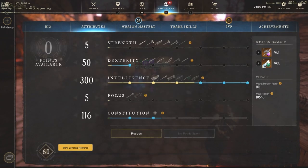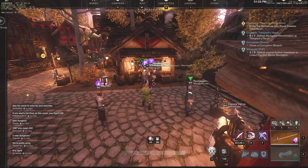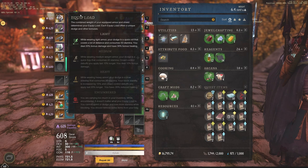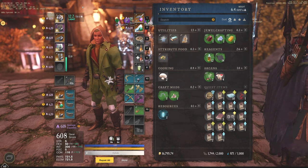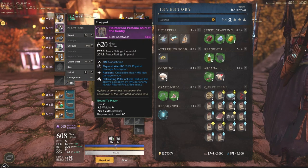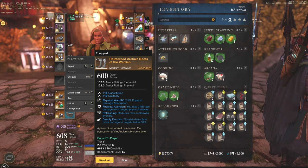At 150 CON, you get minus 10% to critical damage taken, which is very, very big — basically like having the Resilience perk on your armor. With the light load we're going, the best you can get is about 12.9. It's a medium chest and light every other piece. I'm mixing it up with a medium head, light chest, light gloves, light legs, and a medium foot.